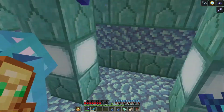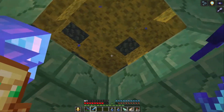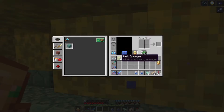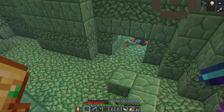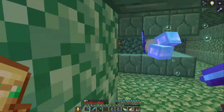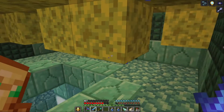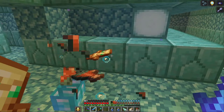With the elder guardians defeated, they explore the monument interior looking for extra rooms. They find a sponge room and then, remarkably, a second sponge room — which James notes is very rare. They have mining fatigue so have to wait it out. James says the sponges will help a lot when clearing the water later.